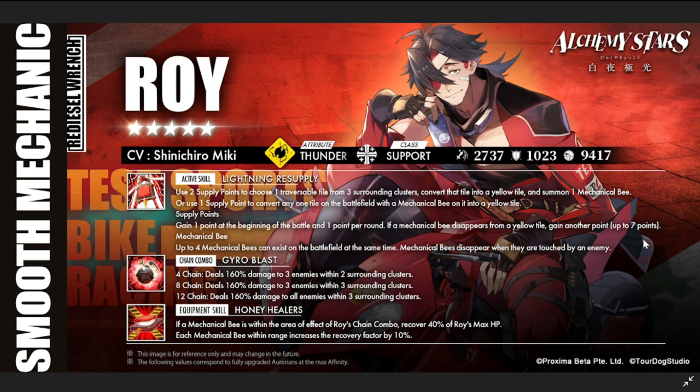You can stack supply points and hold onto them until you really need to place conversions — similar to Ami Mori's mechanic where she can store her katanas. Roy can store up to seven supply points. Also, up to four mechanical bees can exist in the battlefield at the same time, and they disappear when touched by an enemy.